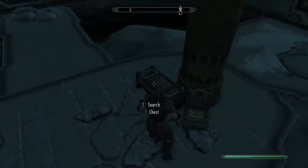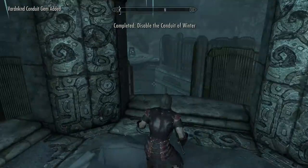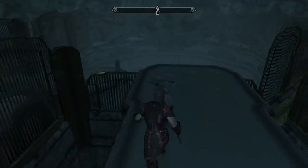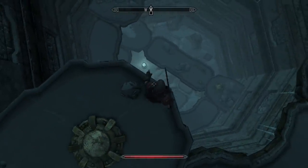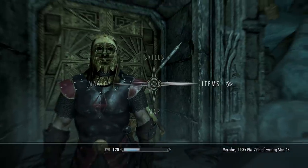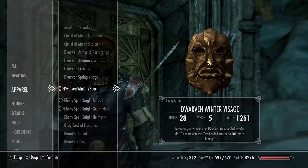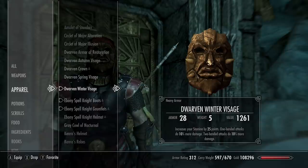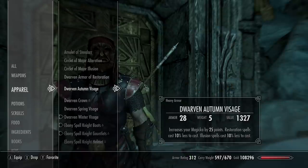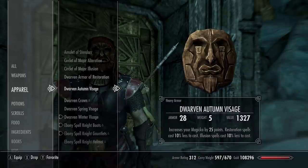There's a whole ton of soul gems up the ramp, then you can turn off the winter conduit. Just a quick look at what the masks look like on their own: you get 25 points of either health, magicka, or stamina, and an increase to either one-handed or two-handed attacks, as well as maybe heavy or light armor depending on which one you choose. You can swap them out whenever you want - you craft them with the Dwarven crown and just a few bits of leather.